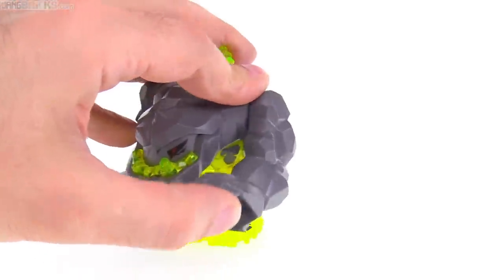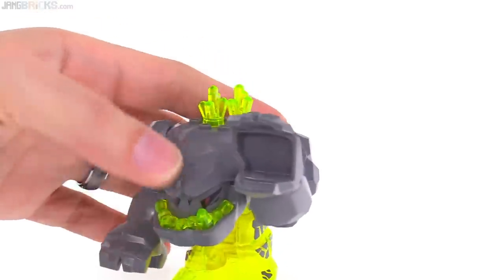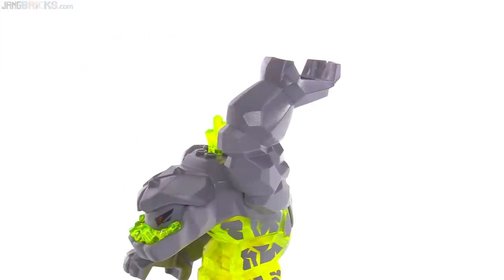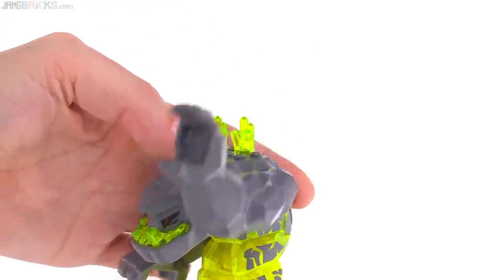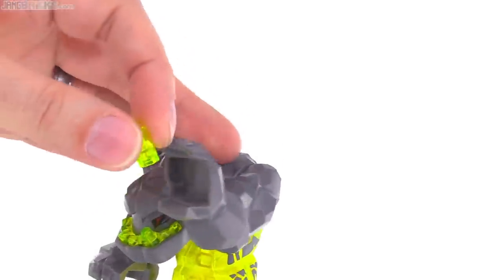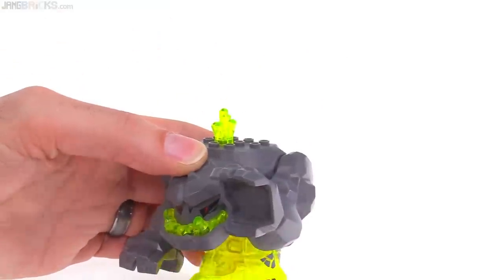Very useful for a high-five maneuver, but also useful if you offset it so he can hold something above his head. This set doesn't include a piece to put there, but if you put a 2x2 brick or something smaller into his hand and then push down the lever on the back, he'll throw it off — so he can be throwing actual rocks. You could put a crystal in there too, though you probably wouldn't want to. Just for the sake of demonstration — off that goes.